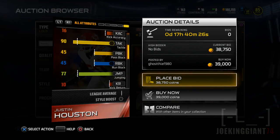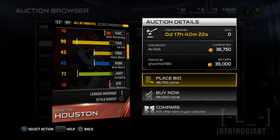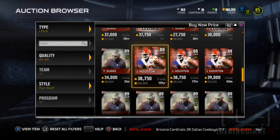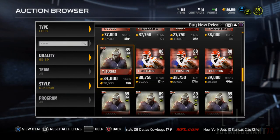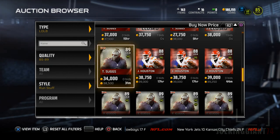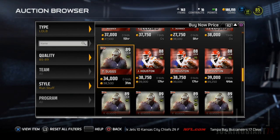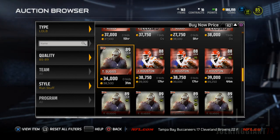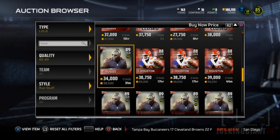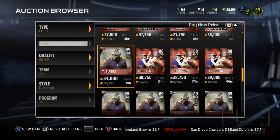But Justin Houston does have good zone coverage, which is something Terrell Suggs does not have. I like Terrell Suggs because he's a smart guy, but he cannot cover the pass attack. Those are the big differences between these two: Justin Houston has coverage and penetration ability, Terrell Suggs has smarts and run-stopping. It's a big discussion and I don't know who to get — I'll make my decision tomorrow.